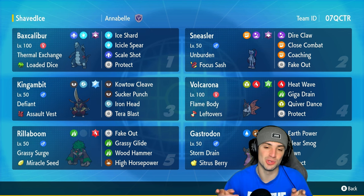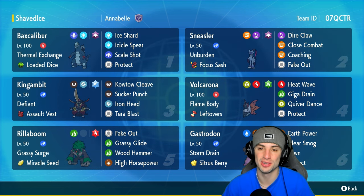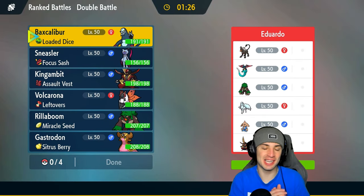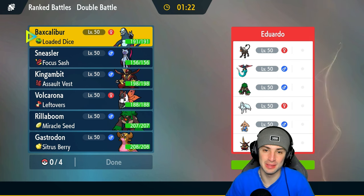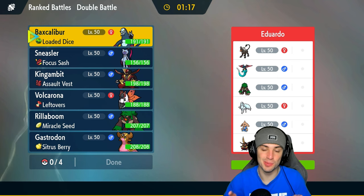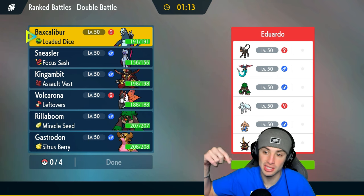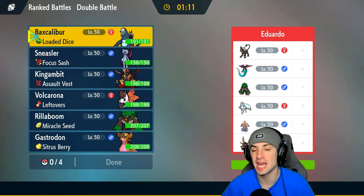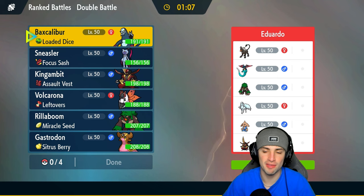If you want to run the team yourself, the rental code is in the top right corner. If you enjoy today's video, leave a like and subscribe to the channel. Before we hop into match number one, a huge shout-out to the team creator, my boy Clover Bells — thank you so much for making this team and making it a rental code. If you want to check out the scene more in depth or get the Poké Paste, head over to his channel — link is down in the description.